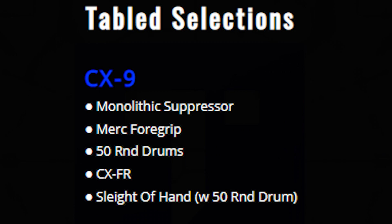I need all the bullets that you can get. The CXFR stock is a shorter stock, and it increases your mobility and also increases your hipfire accuracy slightly. And the Tape of Hand reduces the reload time by one second, which makes it one of the fastest reloads in the game.